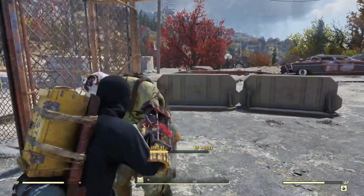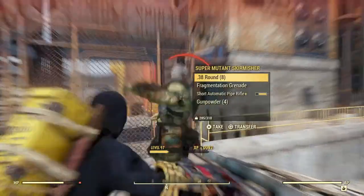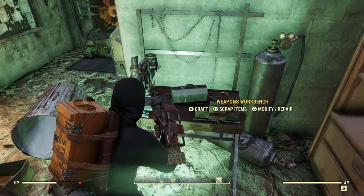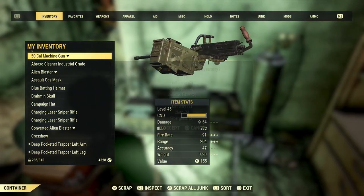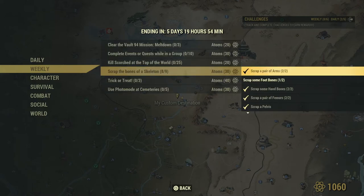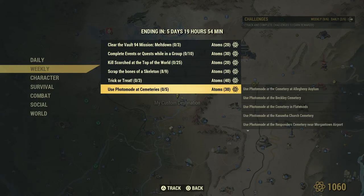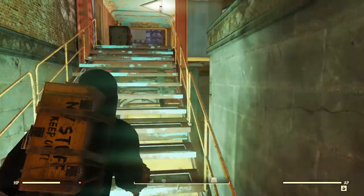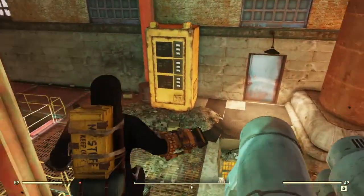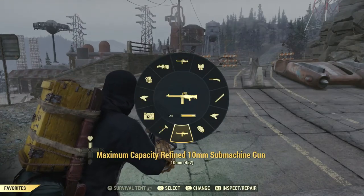You're stuck — poor bastard. Take your grenade. I've got to get inside now. We can scrap items now — scrap all junk. Let's have a look at our menu again. We've just got a foot bone — that's all we need, just a foot bone. Use photo mode at cemeteries — that'll probably be something for another day. Where are we going to get some bloody feet from? The only other place around here that's got mutants is Grafton Steel, so let's go there.